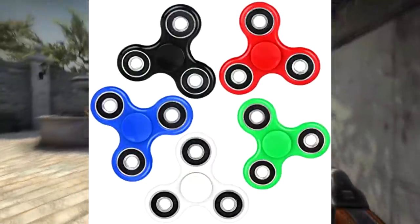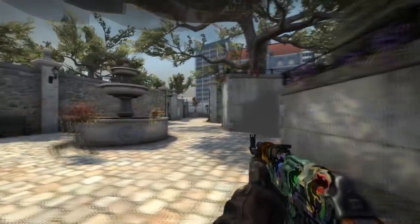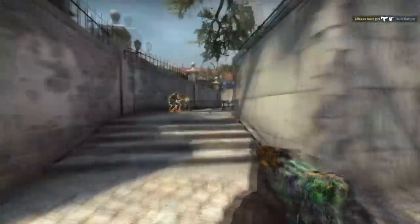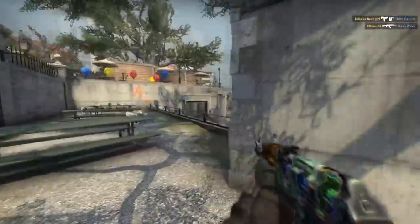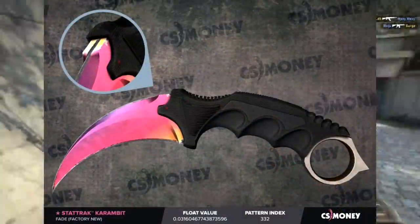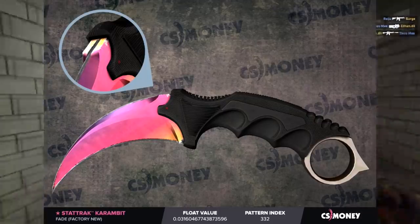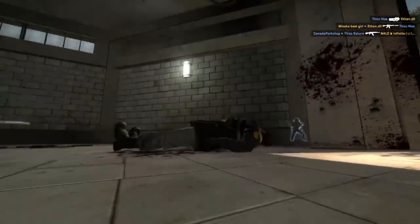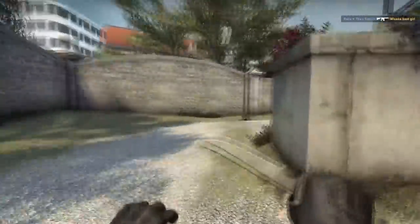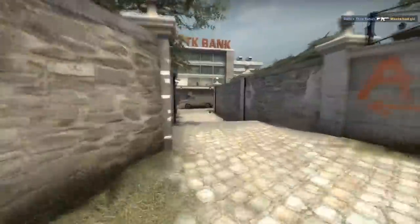Karambits have a great animation and are also great in terms of their skins. They have a wide variety to choose from, all the way from Fade and Slaughter up to Gamma Doppler and Freehand and everything in between. There are a lot of options for investing in Karambits. If you're looking to make the most money off a Karambit, I would recommend buying an older one such as Urban Masked, Fade, or Slaughter, since those haven't had as many re-releases and are the better option for the long term. So that's my two cents on the best two knives to invest in — the Butterfly and the Karambit.